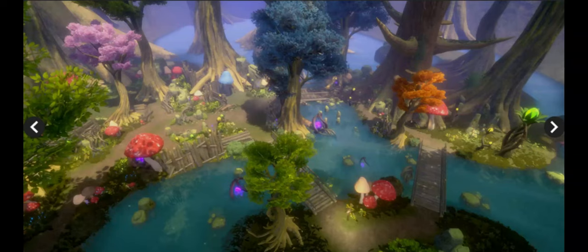Hello there, internet. Steve here with another Unity assets review. Today we are going to be looking at another Aquarius Max asset. This one is also in the Aquarius Fantasy Series — it is going to be the Fey Pack. This one retails, at the time of recording, for $55 USD.